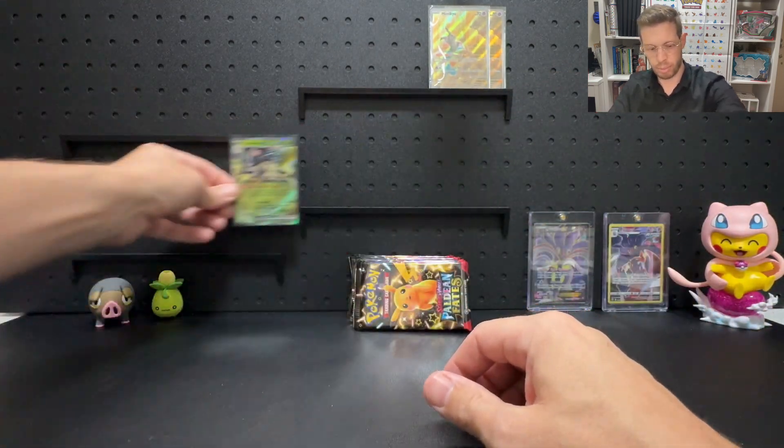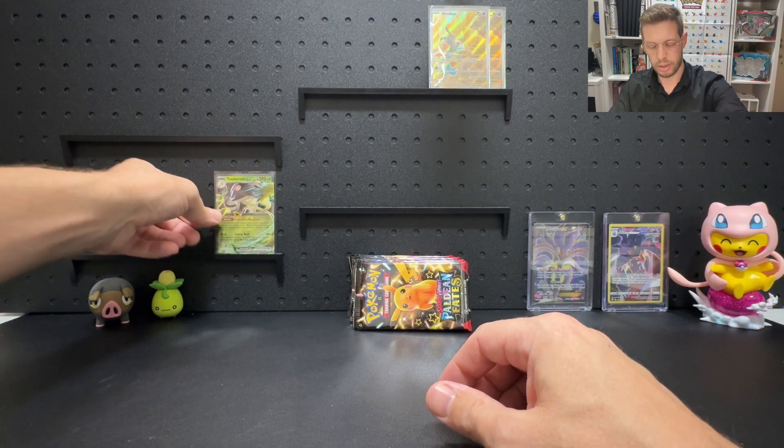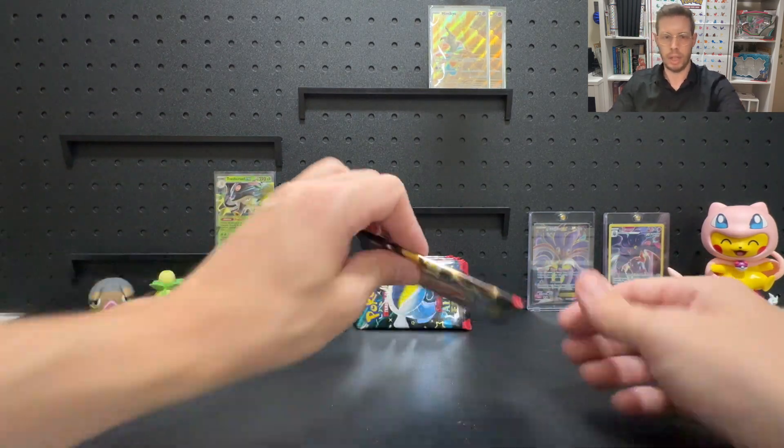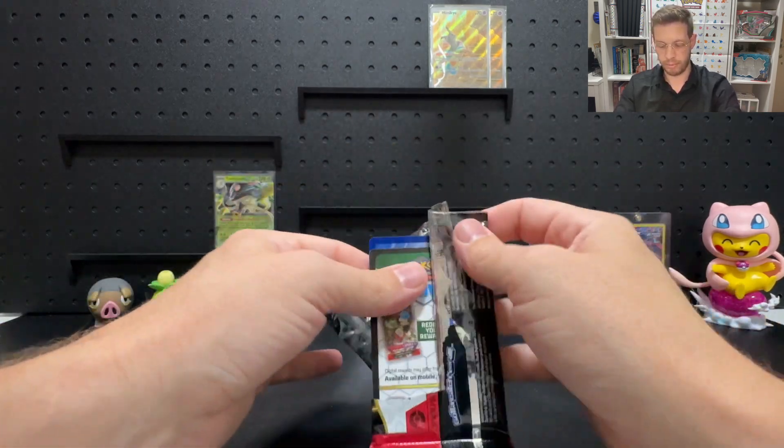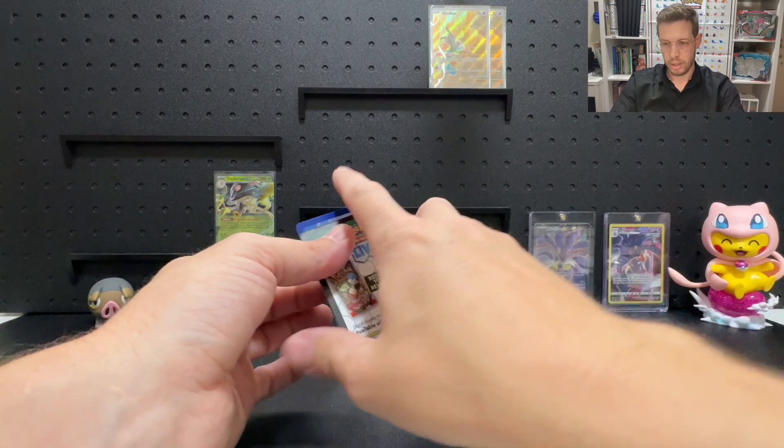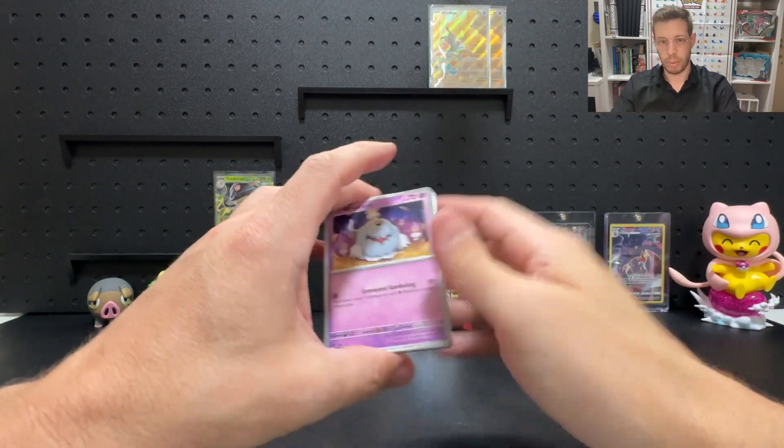We're going to put Double Rares down on this shelf here — they are the base of the hits basically, so they go on the bottom shelf. Promos are one-off prints, they can go up the top, along with our special illustrations.